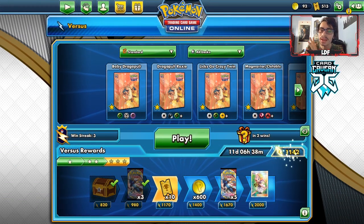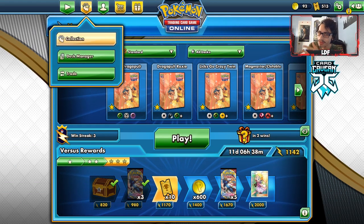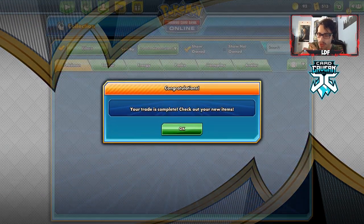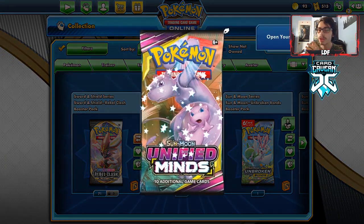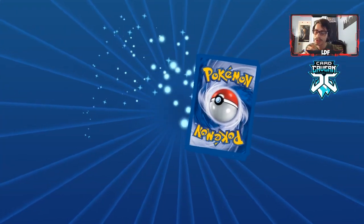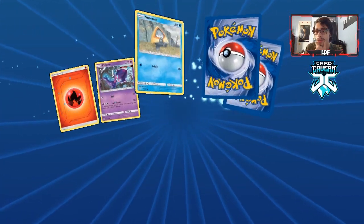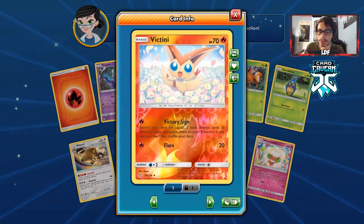We're still going to use Pincurchin because we want his ability. We could knock out the Lillie. We're getting very close to having enough energy in play for Bolt Storm. My opponent can't attack me this way — that was a good Marnie my opponent essentially gave me. He straight up gave me the Boss's Order. We still have Eldegoss. They just concede. I did not expect to beat Obstagoon with this deck at all, but apparently all-basic decks can still beat Obstagoon thanks to Boss's Order.